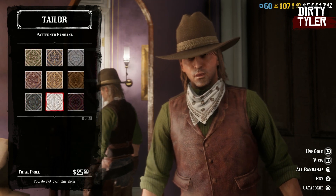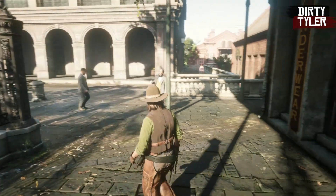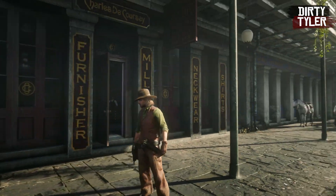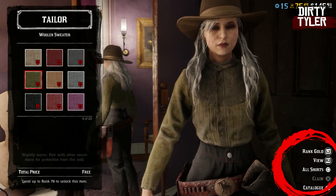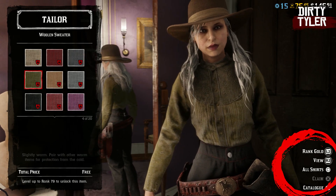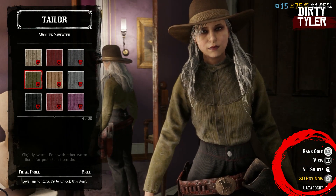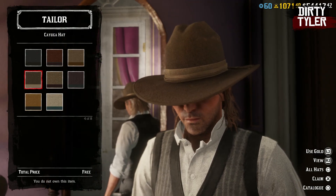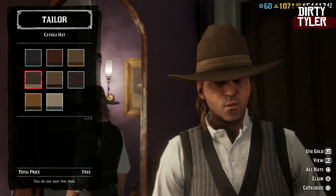The free outfit you can make this month I actually really like, and it is definitely worth getting these items while they are free. If you're a lower level and the free item is above your level and locked, you can just pay by gold and it should cost you zero gold bars. The free hat is a brownie-beige Kawuga hat, which you can find in the catalog.